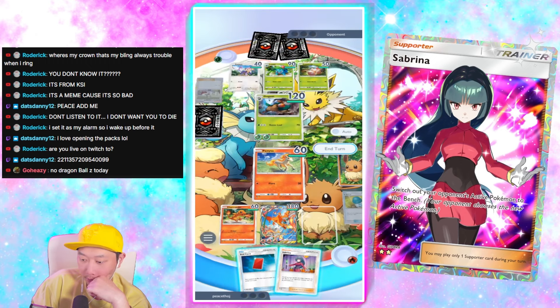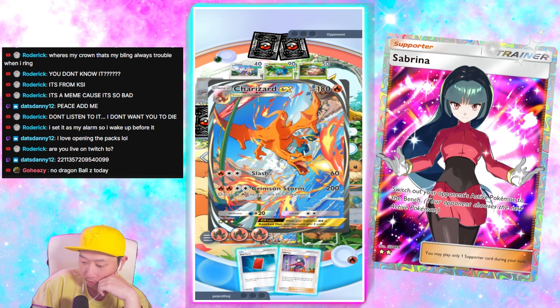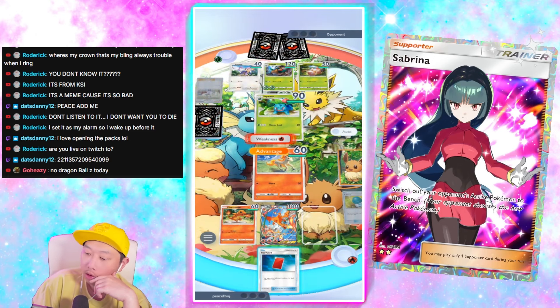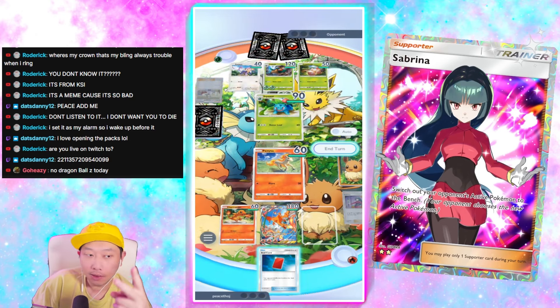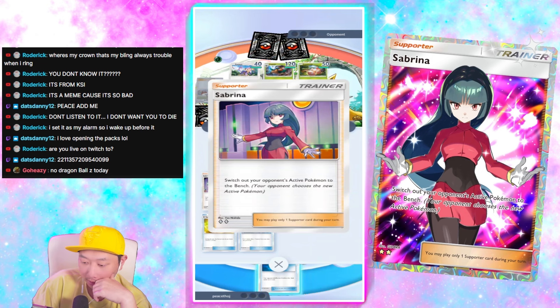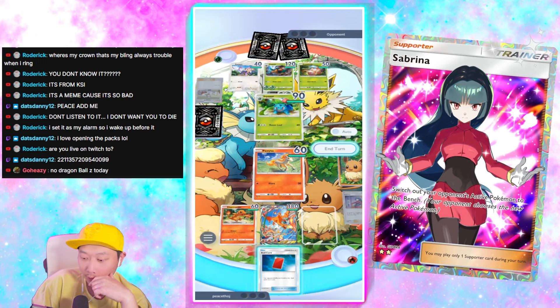I can probably switch out — that's the one thing I can do and probably should do right now. That's the second time, so I guess you don't get to pick. Switch out your opponent's active Pokémon to the bench — your opponent chooses the new one. Oh, they choose! So that's different. I think I never read that card but it's different from the Boss's Orders in TCG Live.